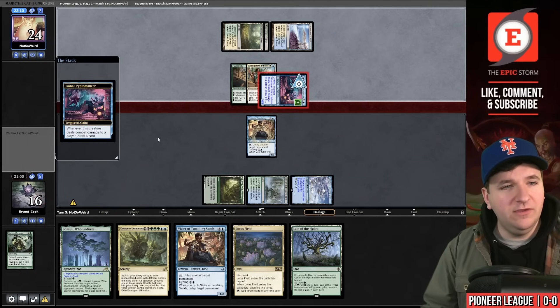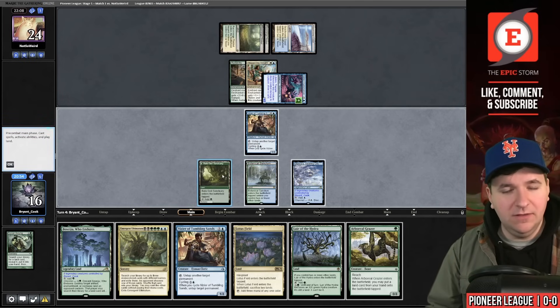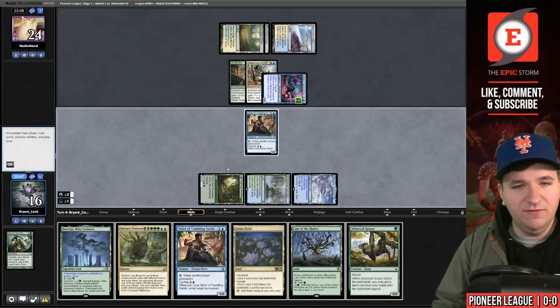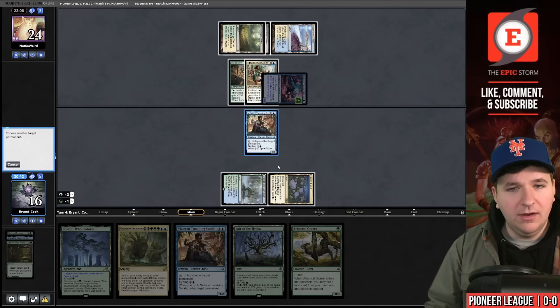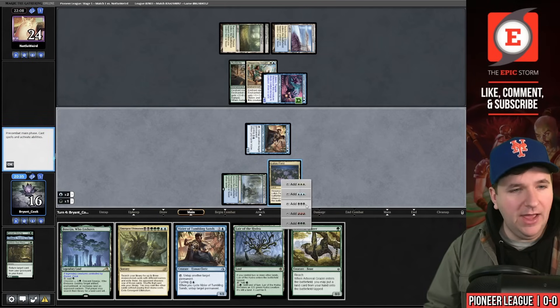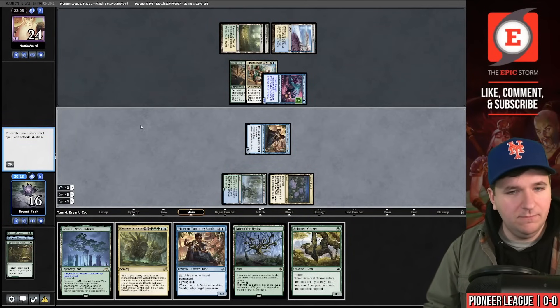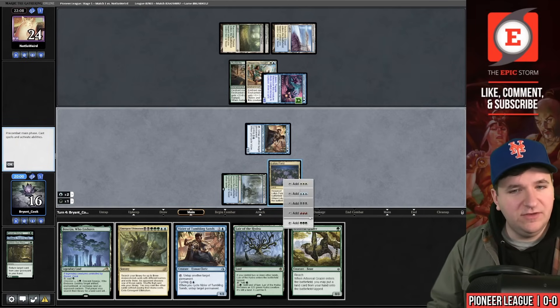They have a flash creature and four cards in hand. They play Audacity — now it's a 3/2 trampler — then Staggering Insight, another +1/+1 draw-card effect. We take four, going to 16. Arboreal Grazer isn't what we need, so we tap for blue, blue, green, play Lotus Field, sacrifice the Sanctuary and Otawara, then untap the Lotus Field and tap it for three black to cycle the Vizier. The colors don't quite work out as planned.